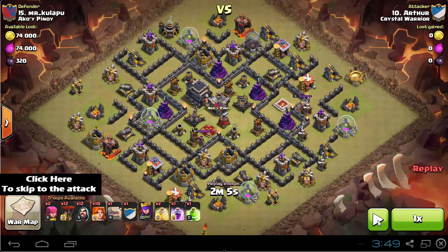This base is great for a Valkyrie attack with backend balloons because all of the air defenses are pretty much in the core — there are no walls between them. Once you get into the center of the base, those Valkyries and heroes — in this case just the queen — and the golems (he's taking a level 5 golem in the clan castle) are gonna drop all those air defenses down, and then you can use balloons at the other defenses.